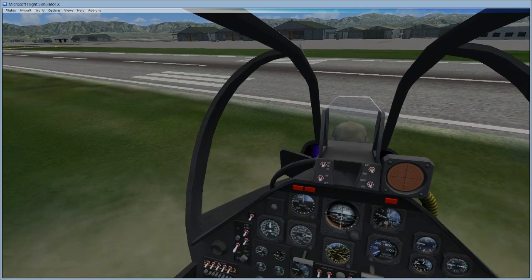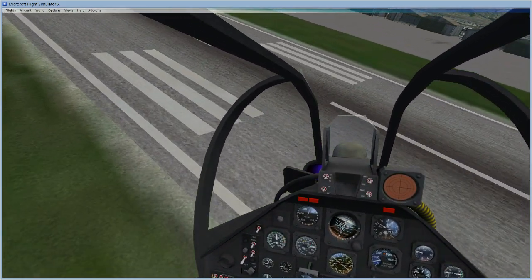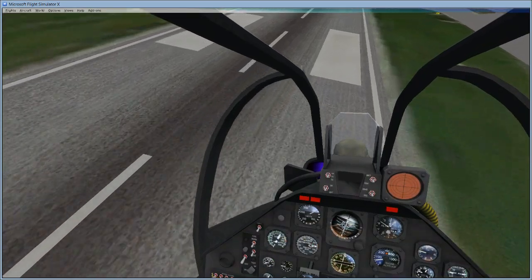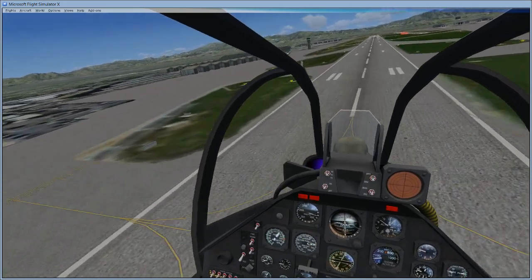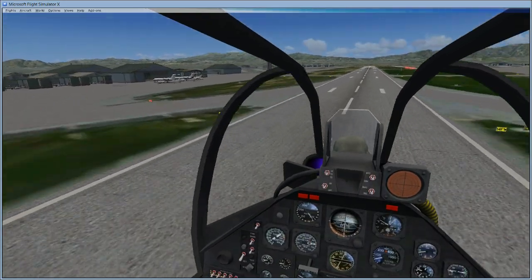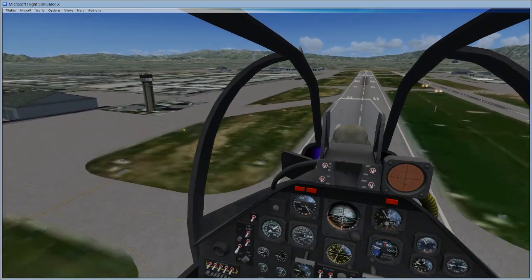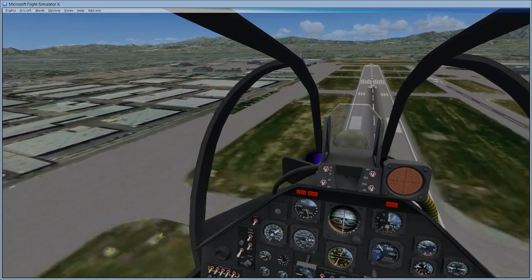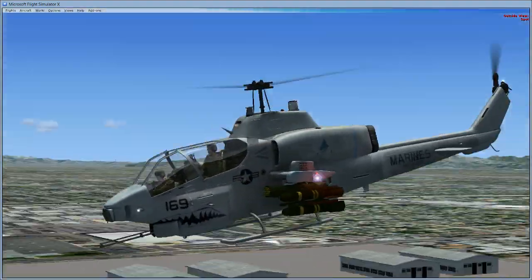Oh, we're going backwards. I'm not good at helicopter flying. There we go. All right, perfect. Let's go. This thing is fast, too. Let's gain a little bit of altitude here. That was a good looking helicopter.